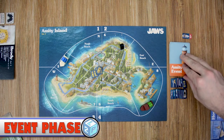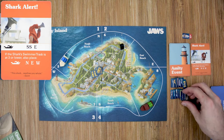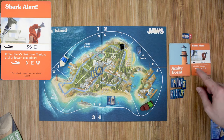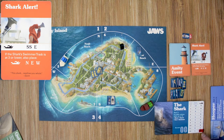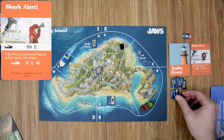The first phase in each round is the Event phase. Flip over the top event card and resolve its effects. For example, with 'Shark Alert,' you add two swimmers to South Beach and one to East Beach. Then resolve any additional effects — if the shark-swimmer track is three or lower, you also place one swimmer each in North, East, and West. Since the shark hasn't eaten anything yet, we will add those swimmers as well.